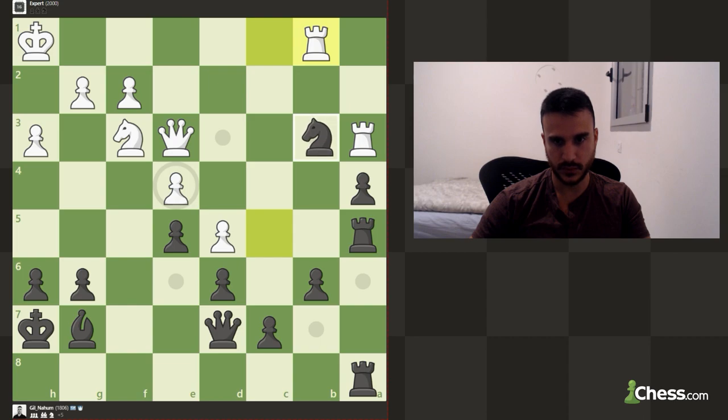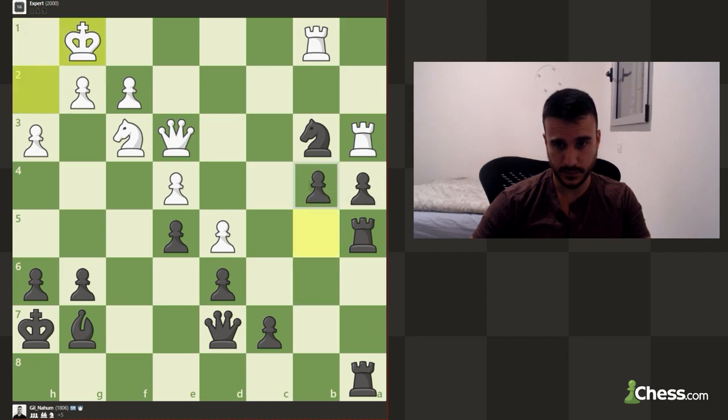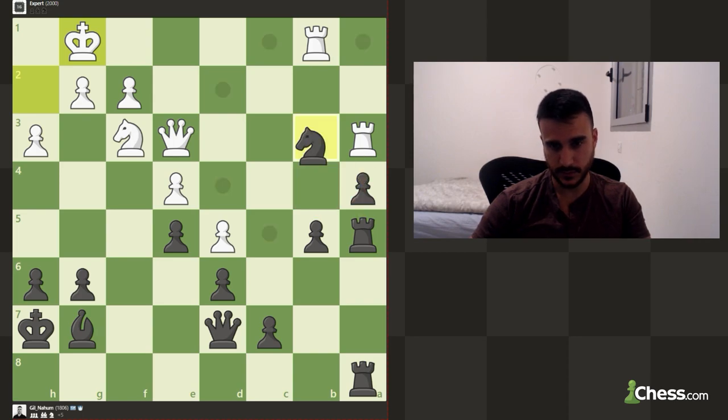Let's try to open up some lines, and again we can try to exchange knights. I can also maybe even play b5 in this position — this is completely playable. b5 is a move, a bit aggressive move, but it's definitely a move. Now we can also play b4. The downside is that he can take and take and take the knights, so probably not the best line, so let's move back.